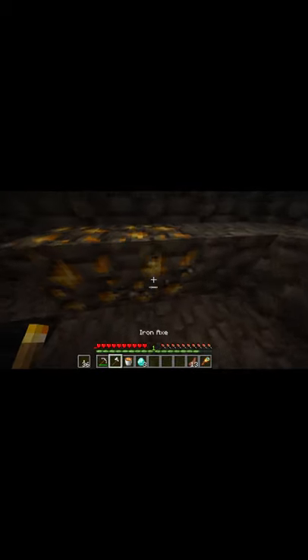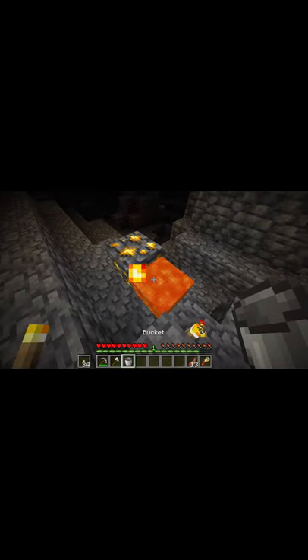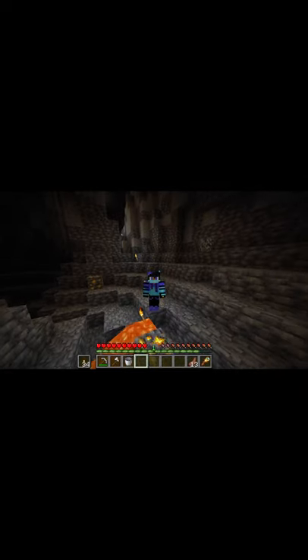So first things first, you need to get a deepslate gold ore. You then will place it down and you'll throw three diamonds on top of it. Then you need a new spyglass, you need to zoom in on the diamonds, and then you need to burn them in lava. After you've done that, you can find your diamond caves.